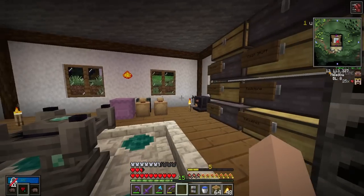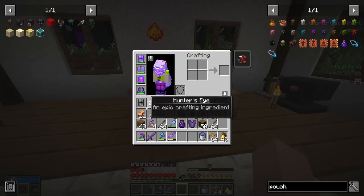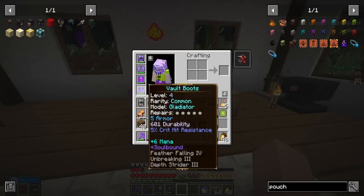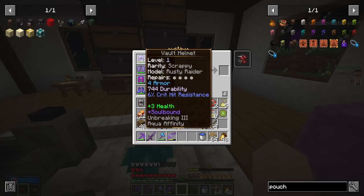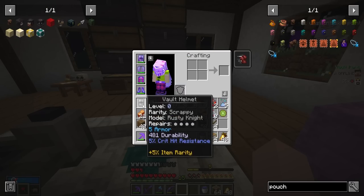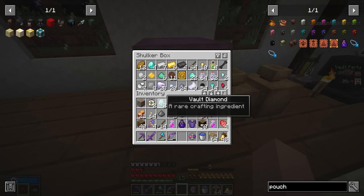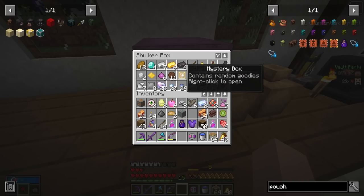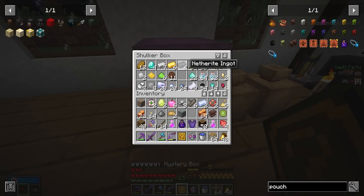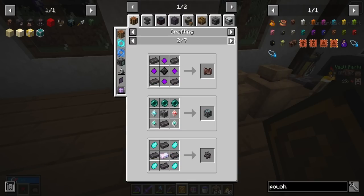Wow guys, that vault with Hell ended up going pretty well — we even got a new helmet. Sadly, I don't think I'm gonna use this helmet even though it has more protection, because this one gives us extra health and it's soulbound, which is kind of nice. But this one has item rarity — tough choice. Let me know in the comments which helmet you guys think we should use.